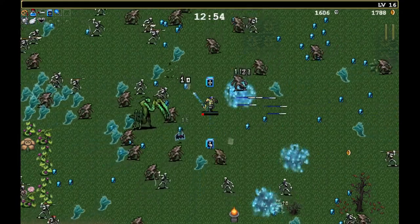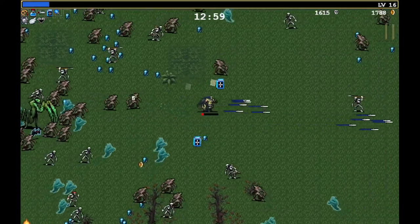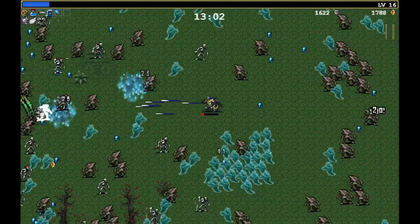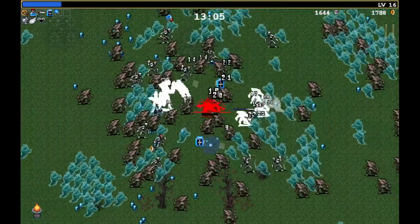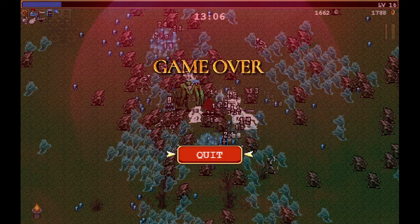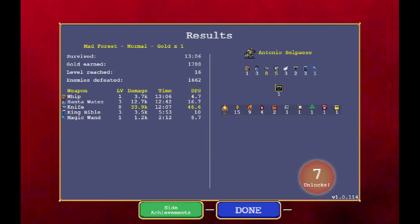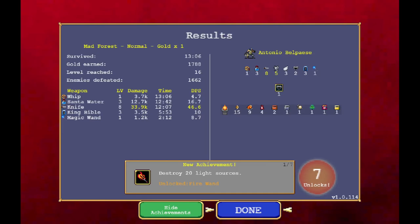I need more damage. I really want more bibles - that's what I want. Oh no, that's it - I really wanted to see that upgrade for the knife but never mind. We've got seven unlocks: garlic - I've heard that's good - clover for luck, lancet, empty tome, and the pigeon. So that's probably a half decent run - made it just over 13 minutes. As you can see it gets progressively more difficult.